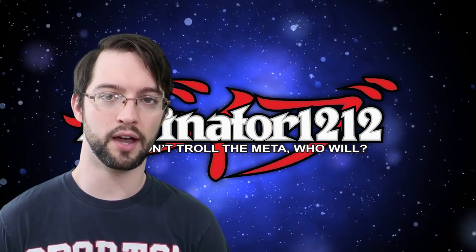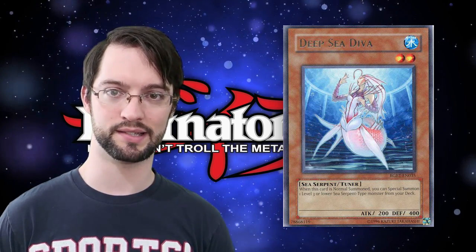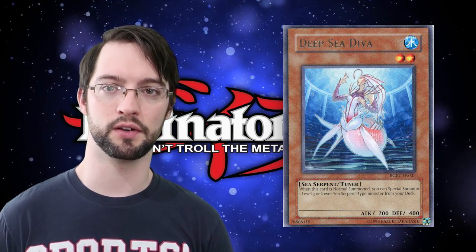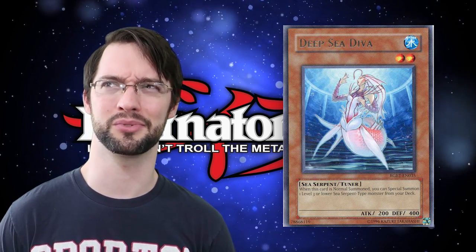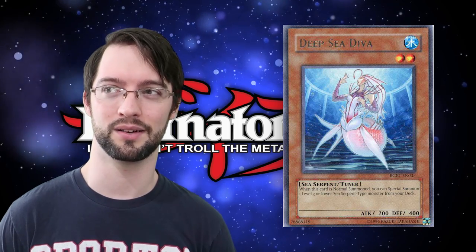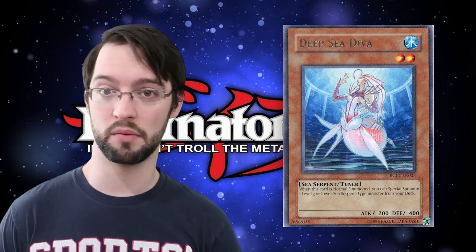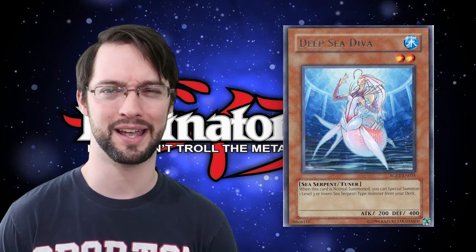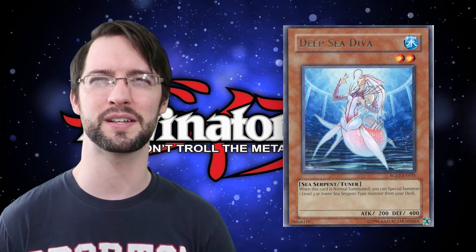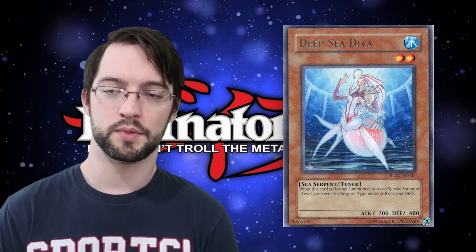Number two is Deepsea Diva. Deepsea Diva's a weird one — she probably could have been three and One for One could have been two. It's hard to say because Deepsea Diva has been in competitive Mermail for a very long time, so she's got a lot of success. The issue is, at the point in time when she came out, there wasn't really much you could do with her except make a cheesy synchro play. Special summoning a level three or lower sea serpent from your deck had like zero good targets at this point — a bunch of obscure vanillas and bad stuff. I don't even think we had Atlanteans at this point. So at the time she had really cruddy targets, but now she's got all the targets in the world and has a home in a really good deck. But as a tuner monster, tutoring a monster out of the deck and not just the hand is really solid for your synchro summoning.